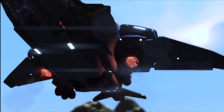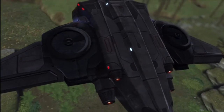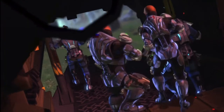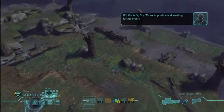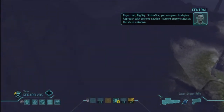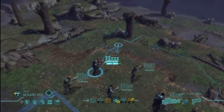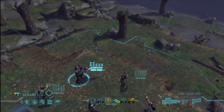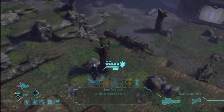Wow, look at that hill — the texture popping, that was kinda not good. The game isn't about the graphics though, they're alright but they're not that great. I definitely need more of that titan armor, everybody's getting some of that. HQ, this is Big Sky, we are in position and awaiting further orders. Roger that Big Sky Strike One, you are green to deploy, approach with extreme caution — current enemy status at the site is unknown. This is the same deal pretty much as the previous landings that we've done.